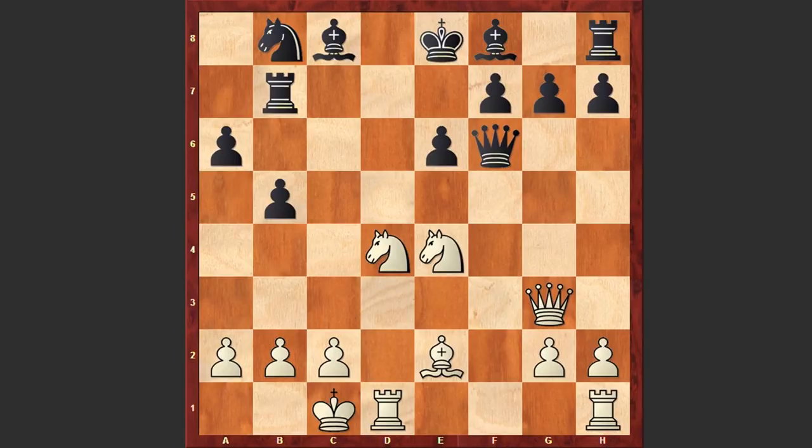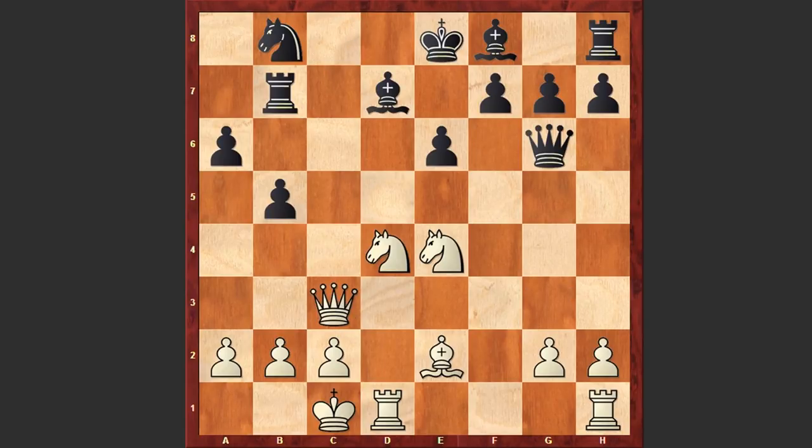Though after Nd4, Qg6, Qc3, Bd7, Bf3 — still white has a huge advantage and there are so many problems for black.